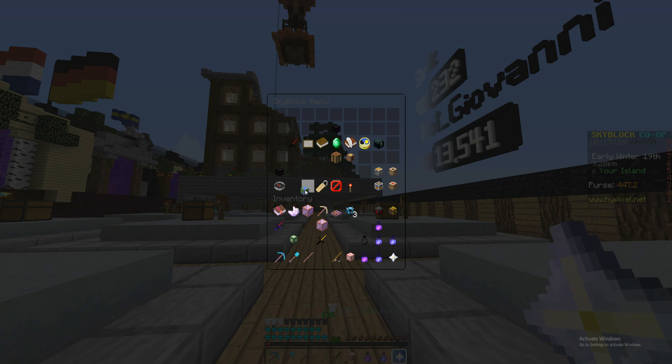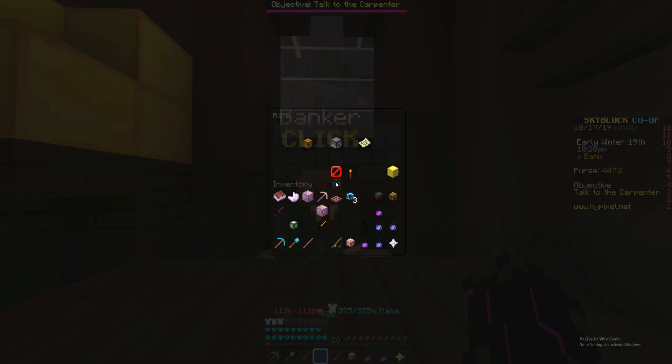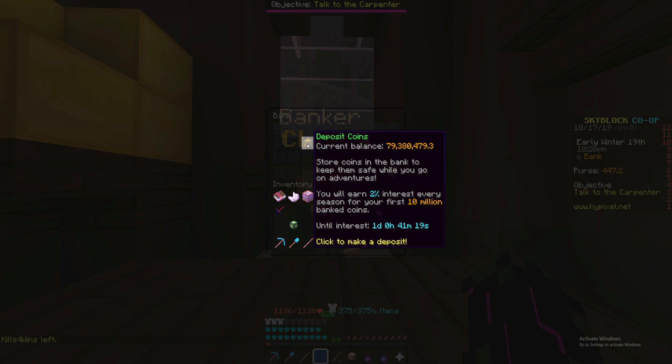If my computer will let me I will go to the lobby and show you guys exactly what I mean. My internet is absolutely trash. If we go to the banker we can see that we currently have 79,380,479.3 coins. You will earn 2% interest every season for your first 10 million banked coins.